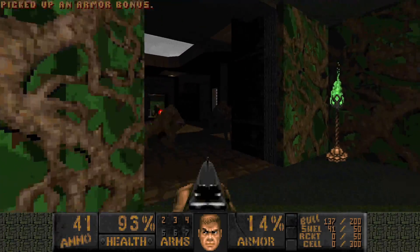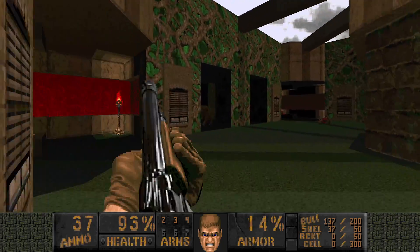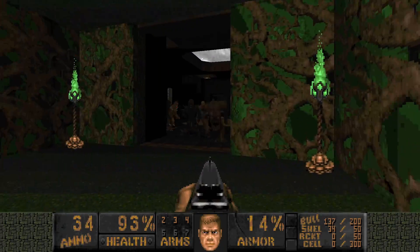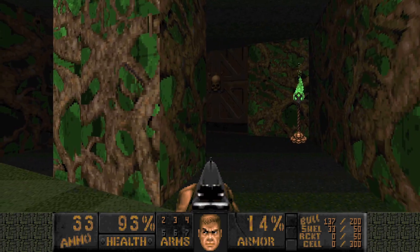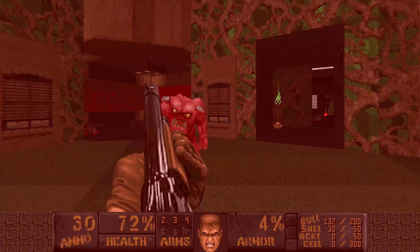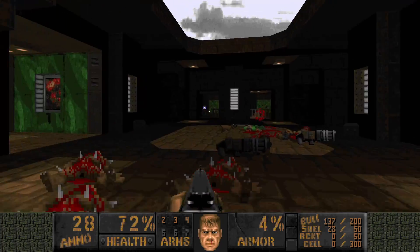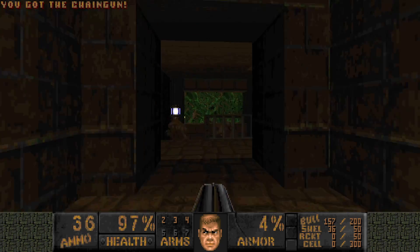Four doors. Three require a colored key, this one doesn't. Let's go through this one first. And thankfully we get an early Super Shotgun. I'm just gonna make them infight. Super Shotty time.